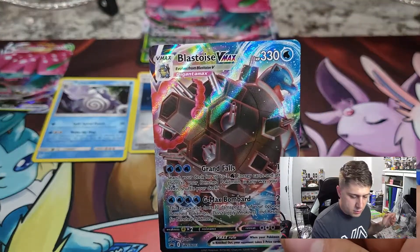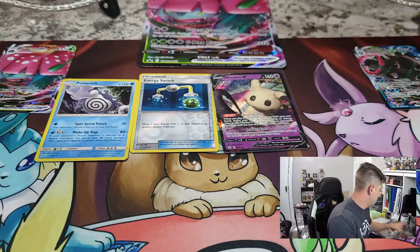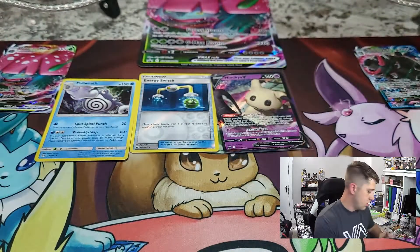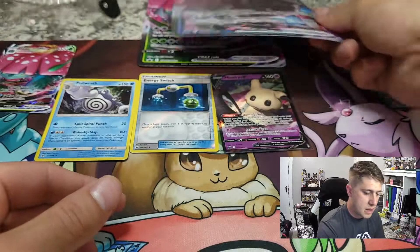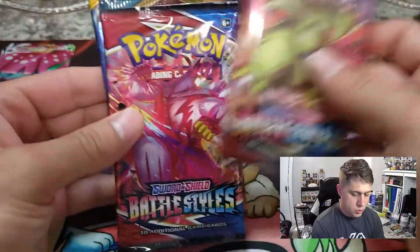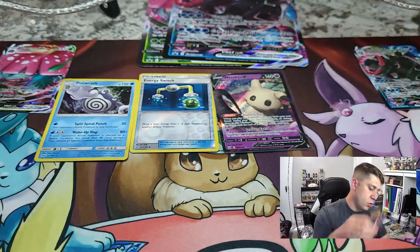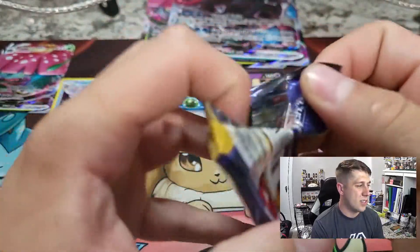There's that Blastoise V-Max, and there we got those awesome V-Max sleeves. Underneath we got that Blastoise V-Max promo jumbo. Just like the last one we got two packs of Battle Styles, one pack of Darkest Blaze, and one pack of Sun and Moon. We'll sandwich the Battle Styles once again and we'll go right into the Sun and Moon.